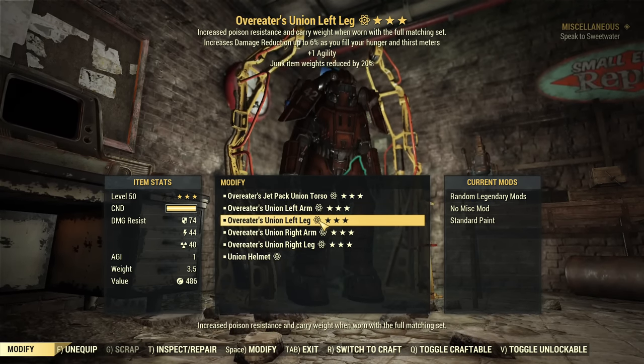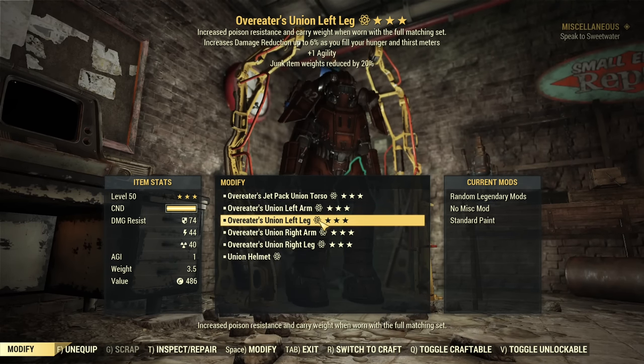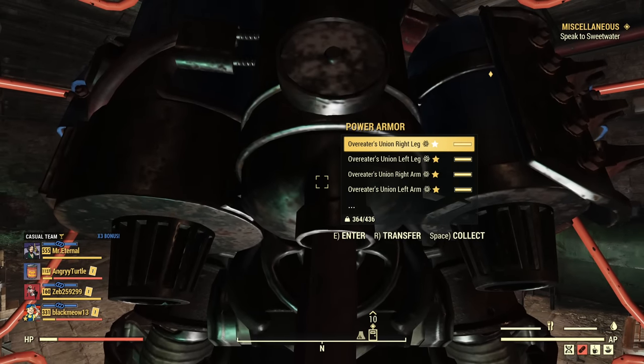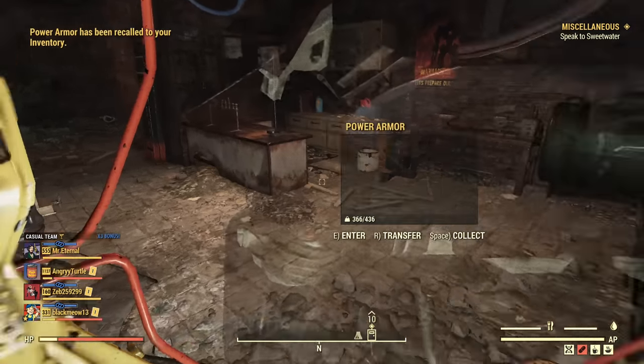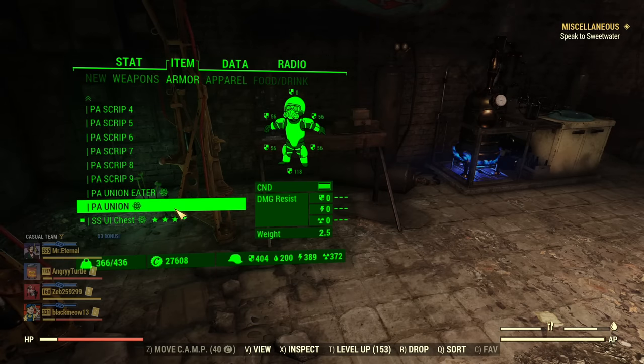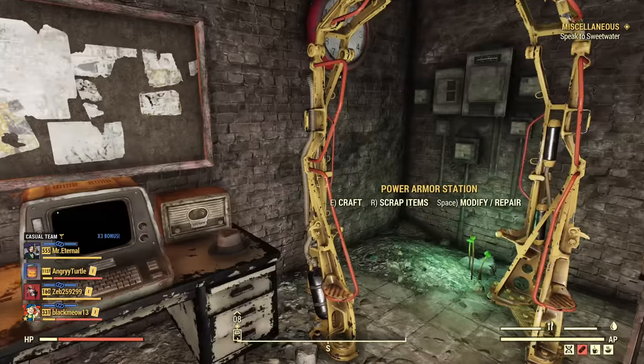Junk weight reduction is not bad — you can combine it with a perk and get 90% junk weight reduction for your junk runs, so it is a good set. This power armor goes on the side now, and we place the other ones. We didn't get much of the weapon weight reduction that I really want for the weapons I'm farming from expeditions.